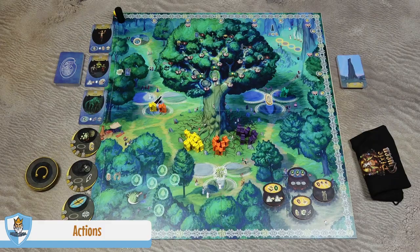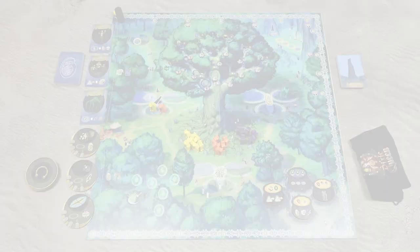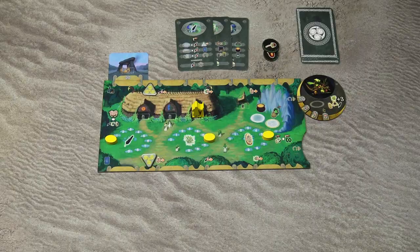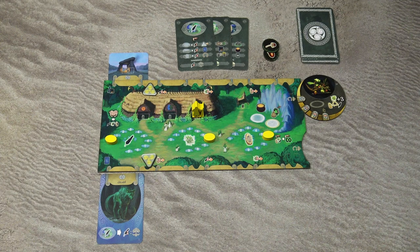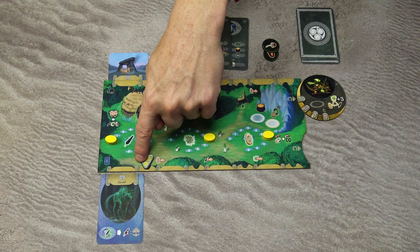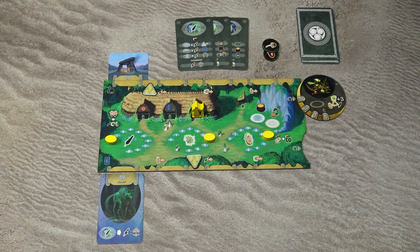The first action I'm going to talk about is taking the creature card. When you take that action you can choose one of the three available creature cards, and if you want you can pay one mistletoe to refresh the display — take all the creature cards, discard them and draw three new ones. Then you take one of those cards at no additional cost and place it under your player board in the designated space. You immediately gain the victory points printed on the card and also the special abilities of that creature. The number of creature cards you can have is limited by the position of a marker, which you can advance by paying the indicated resources anytime on your turn or by playing a specific action on one of the mood cards.